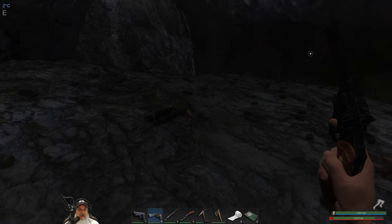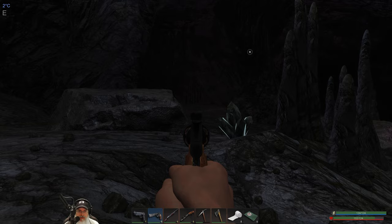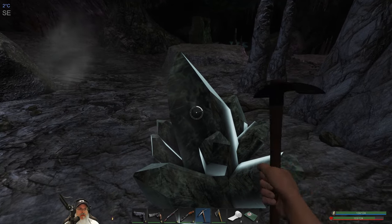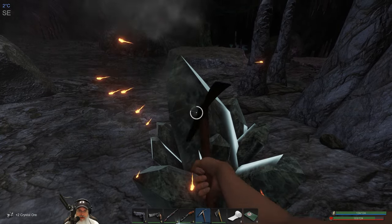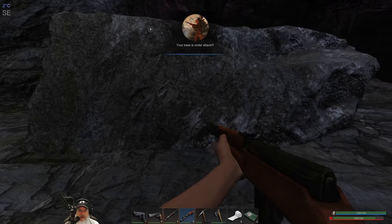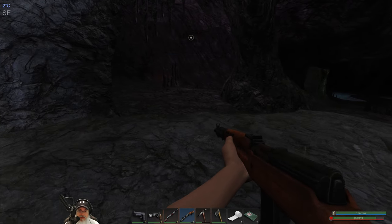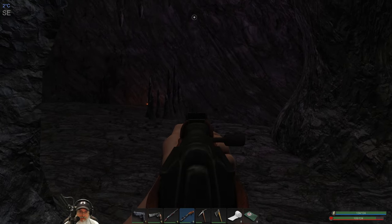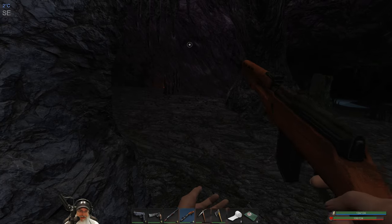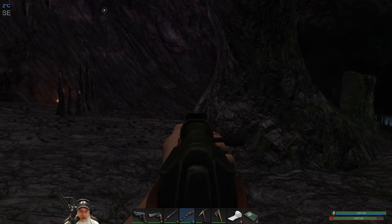That fire starter we should probably take back to our FOB. All right, there's another hunter over that way. We'll wait for him to come to us, or we could try to snipe him — this is kind of hard to see. Your base is under attack? Well let it be, I can't do anything about that right now. Let's see if we can snipe this guy. He ran down that way.